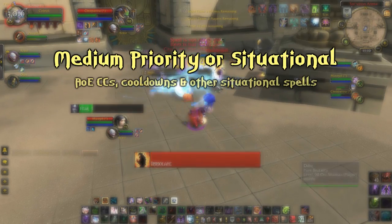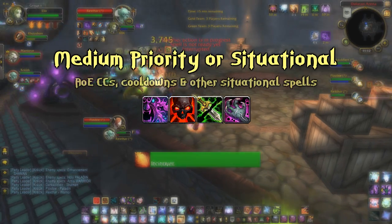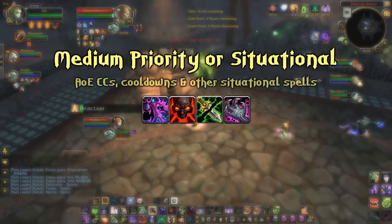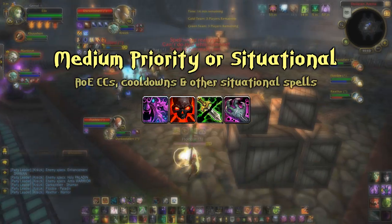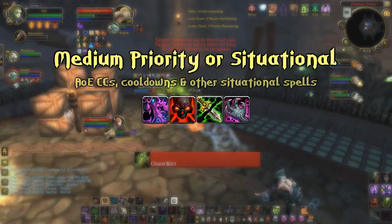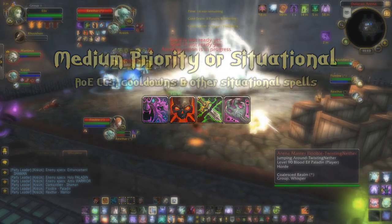Medium priority or situational spells are for me things like defensive and offensive cooldowns and abilities like Howl of Terror, Havoc, and Curse of Weakness — these aren't my go-to offensive spells but can be very strong in certain encounters. These binds don't need to be the best in the world, but I should still be able to hit them without any hesitation when I need to. Playing nearby the number pad, I might use keys like Page Up, the hashtag key, the apostrophe key, as well as Shift and Page Down. If you're playing on the left side of your keyboard, these could be things like G, T, or 4 and 5. You really do want all of these abilities keybound if you can — it's really going to enhance your gameplay. But if you're only just learning to keybind, don't rush to bind this kind of spell. Just focus on learning to be quick with your high priority binds before gradually working on these.